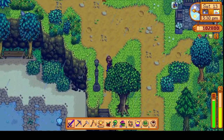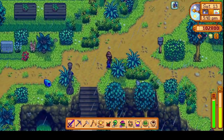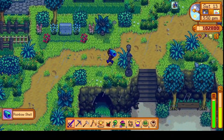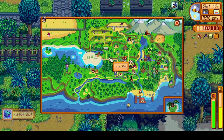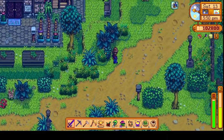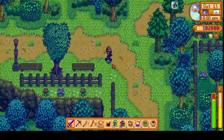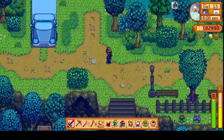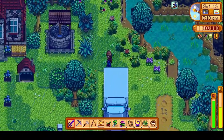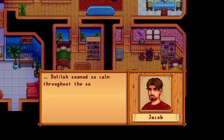I guess we'll head back. I don't have space to grab that forage. Maybe we should see if Jacob is here — he might be at home right now. Jacob, where are you? Let's go see if he's at his house. We can give him this cranberry and that way we don't have to walk around with it anymore. Oh, cutscene.